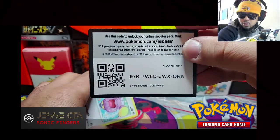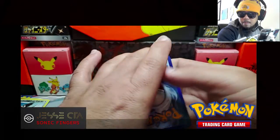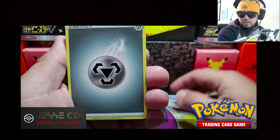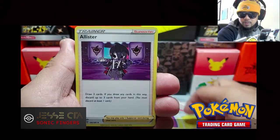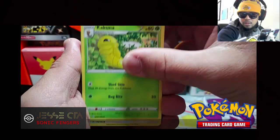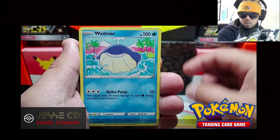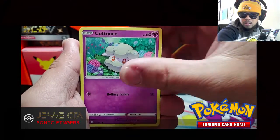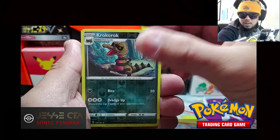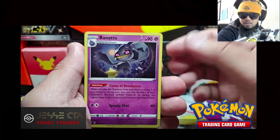Good centering. Code card. Pack seven: Energy, Alistair, Matang, Kakuna, Whismur, Drillber, Whalmer, Cottony, Clobopus. Crocoroc is our reverse holo and our rare. Banette.